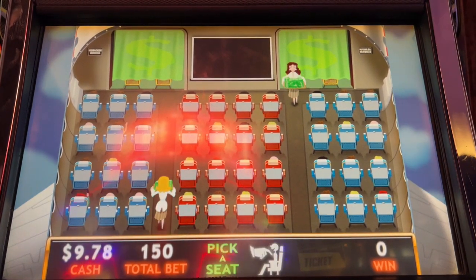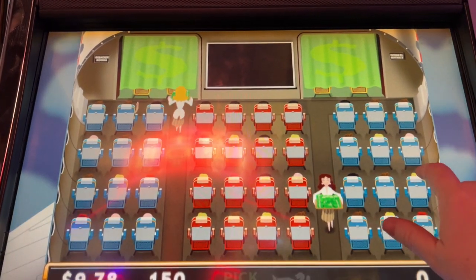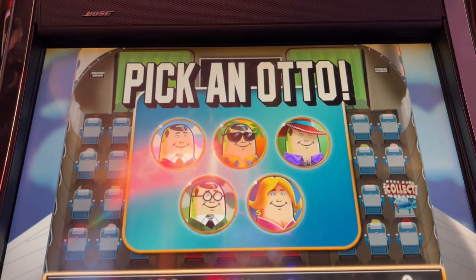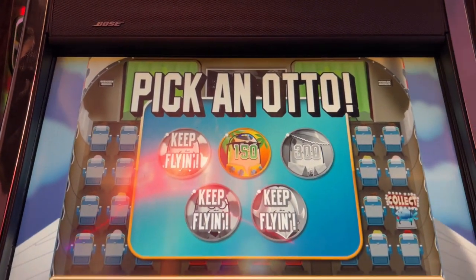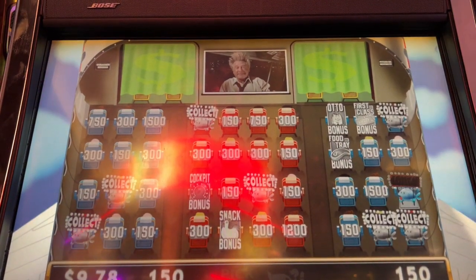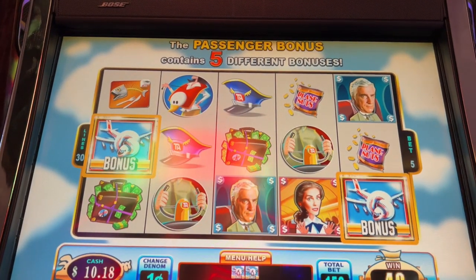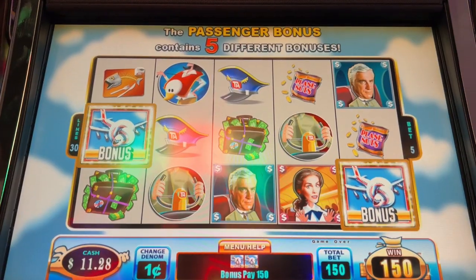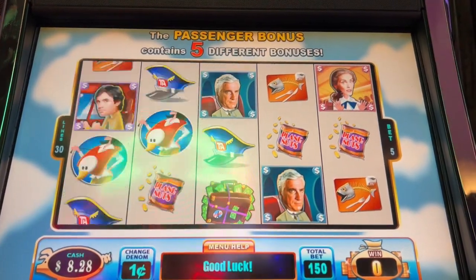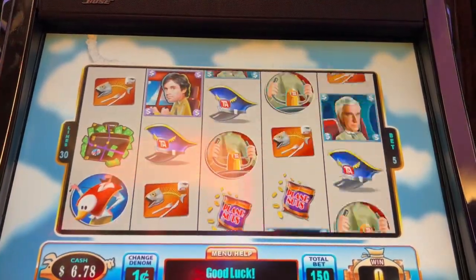Oh my gosh, so we have to pick a seat. Let's pick — I like the window seat, so let's pick that one over there. We collect, we have to pick an auto. Who do we want? I like the guy with the sunglasses. Oh, darn. I figured I should've done the keep flying. Well, that's a bummer — oh my gosh, I could've had any of those other bonuses. That was just a little tiny bonus. Darn, that was cute though. I'm good at picking the lowest guys — isn't that a bummer? It's such a bummer.